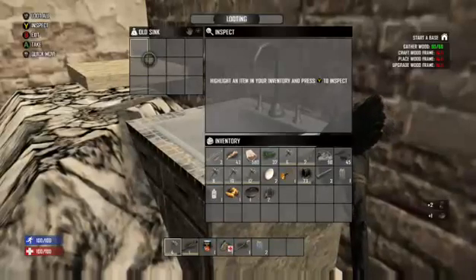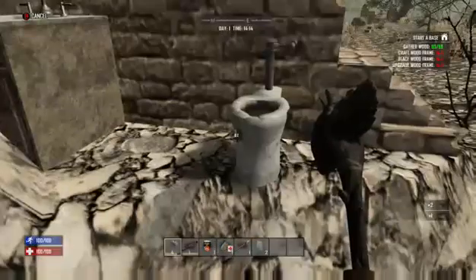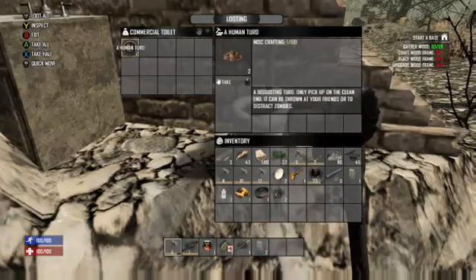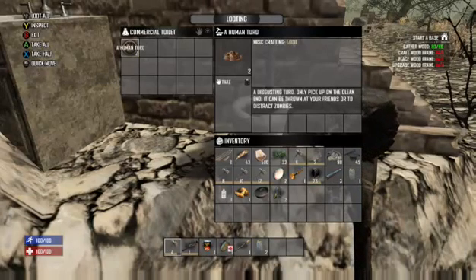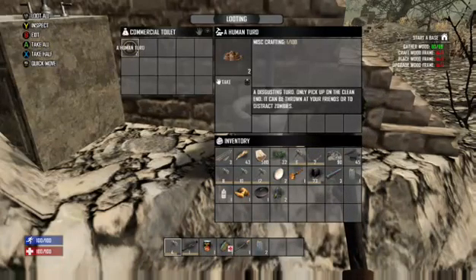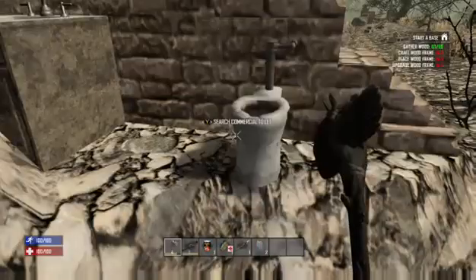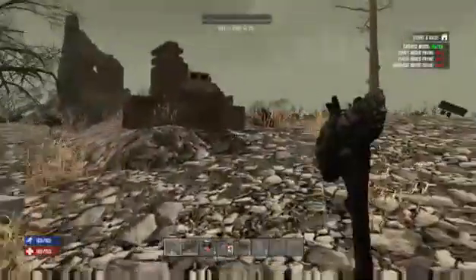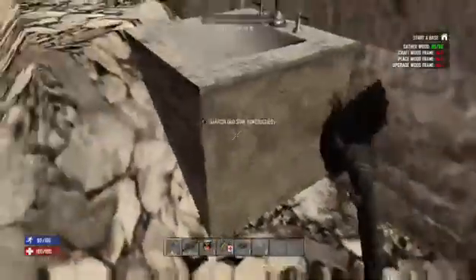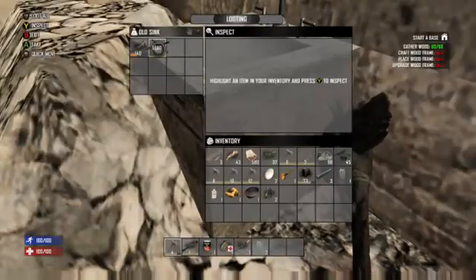Oh excellent - a pot! We'll need that when we cook. A disgusting turd - only pick up on the clean end. What is a clean end of a turd? It can be thrown at your friends or to distract zombies. Not gonna pick up a turd. Frame rate's freaking out. Not gonna lie, don't know why I checked the toilet again after finding a turd in the last one. Oh excellent - a wrench!